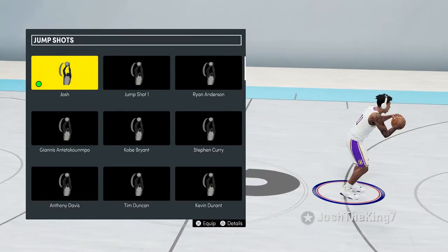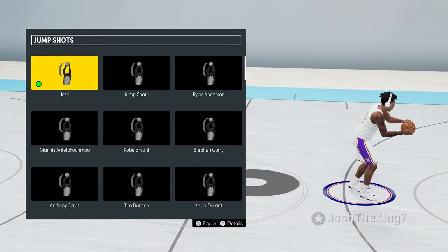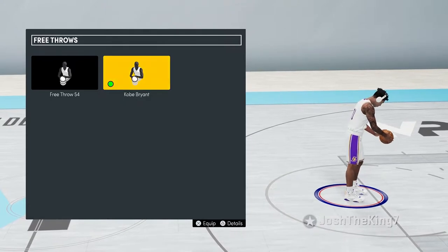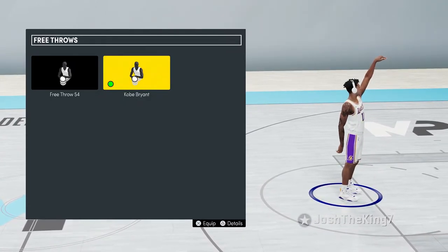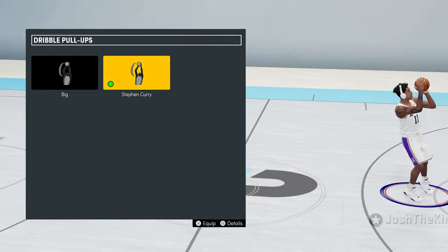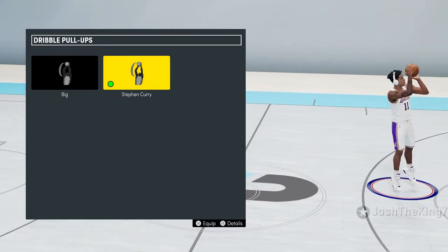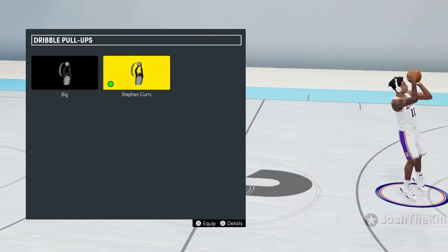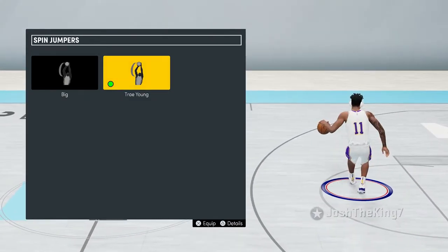For my jump shot, I already have a video on that — make sure to watch till the end for the end screen with my jump shot. For my free throw I use Kobe Bryant; I'm not saying it's the best, but I've been using it since NBA 2K16 so I've pretty much mastered it. For my dribble pull up I use Steph Curry — some animations are kind of slow, but they're really easy for me to time.